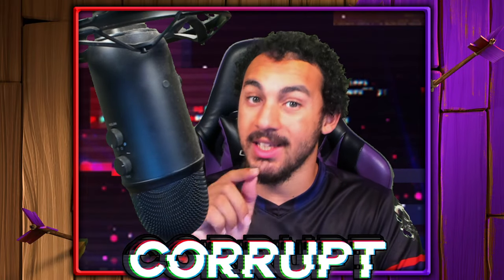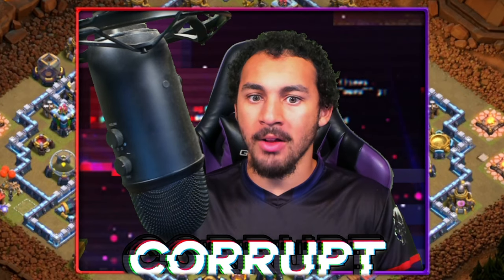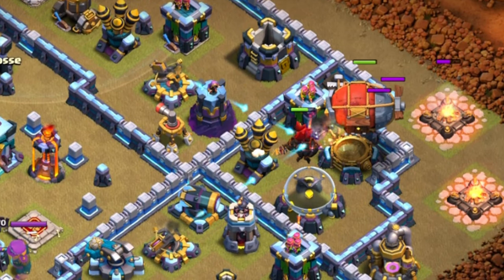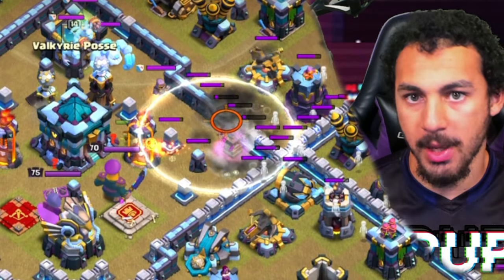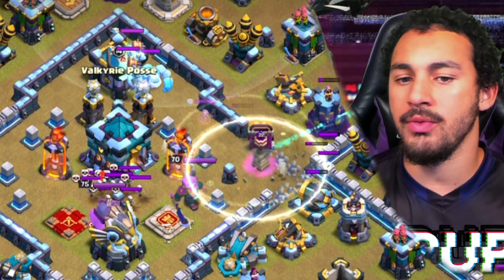Let's start with your key objectives with this strategy. Since this attack is the Super Archer Blimp Lalo, the Super Archer Blimp is first. You are typically always trying to go in towards the Town Hall, and this is especially true if it's in the core of the base. It's really important to remove the Town Hall.